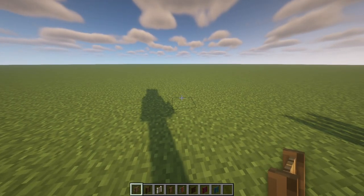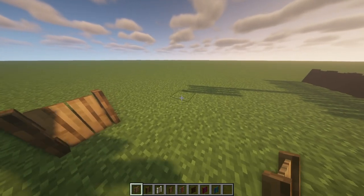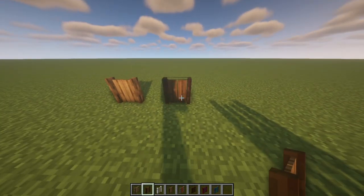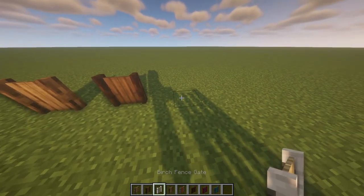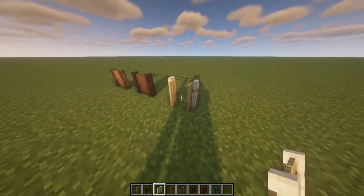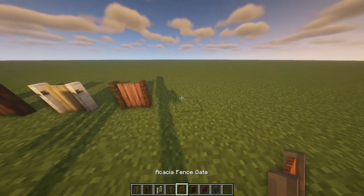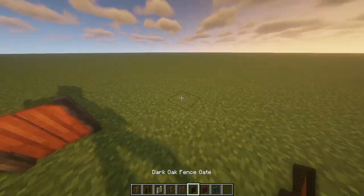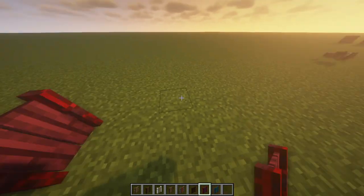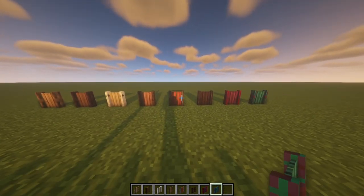Moving in theme with the fence, it also comes with the same matching gates. So this is the oak fence gate, then the spruce fence gate — I think it's really cute and these are good to use in house designs as well. Then we've got jungle, acacia, dark oak, crimson, and the warped fence gate too. That is everything from the fence texture pack.